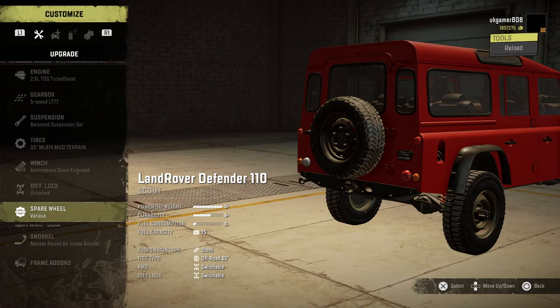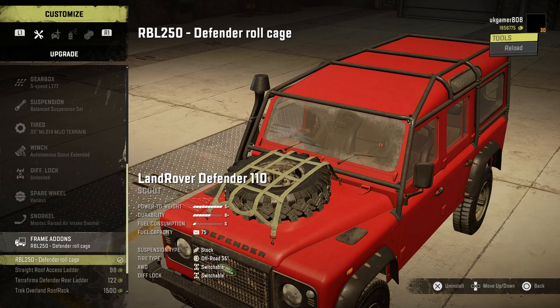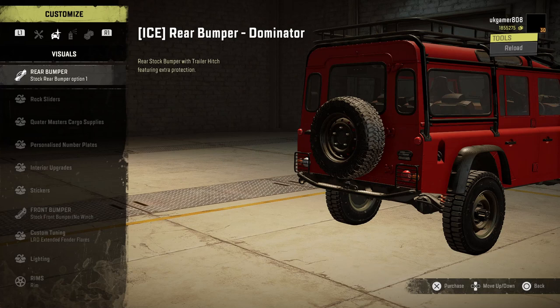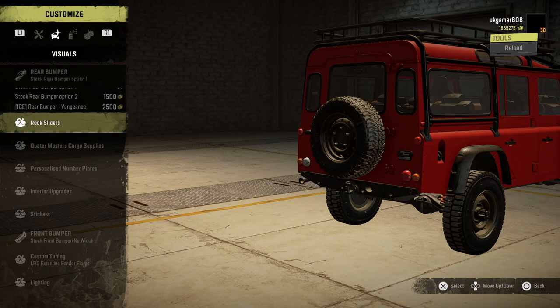There are three different snorkels available. For frame add-ons, he's got the Defender roll cage, two different access roof ladders, and the overland roof rack. Then we move on to the next load of choices — some of these you won't have all of for console, but there won't be a huge difference. We've got the Dominator bumper, the Inferno rear bumper — options one and two — so five different bumper options available, and five different rock sliders.